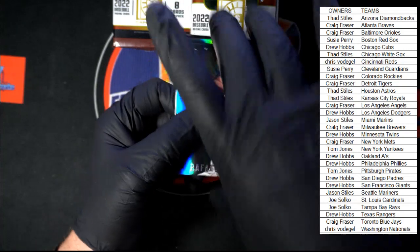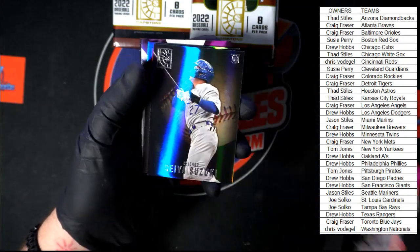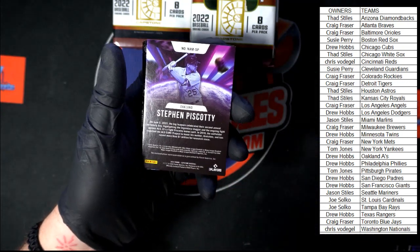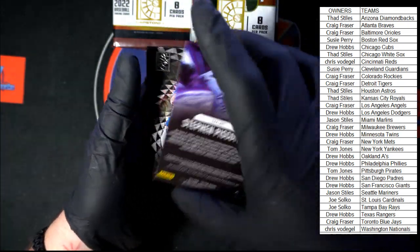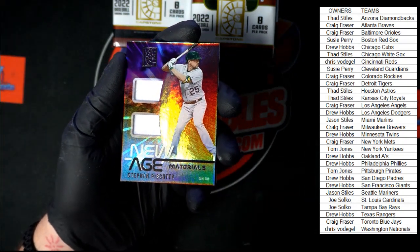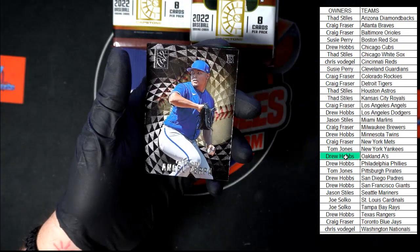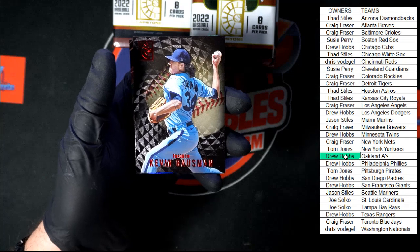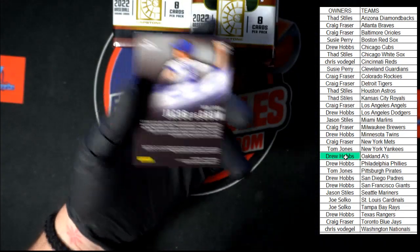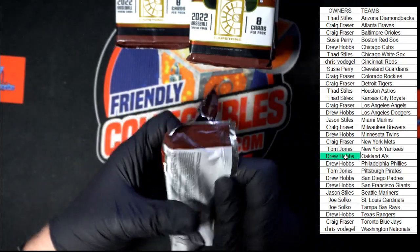Next pack. Starting off, Devers for the Red Sox going to Susie P. Then we got Ozuna. Suzuki for the Cubs. We got Yepez for St. Louis — that's that red foil again. Piscotti for Oakland. Nice dual memorabilia right there — of course that is going to Oakland, that's going to Drew H. with the A's. Up behind that we got Zerpa, Gossman — another red foil — and DeGrom.